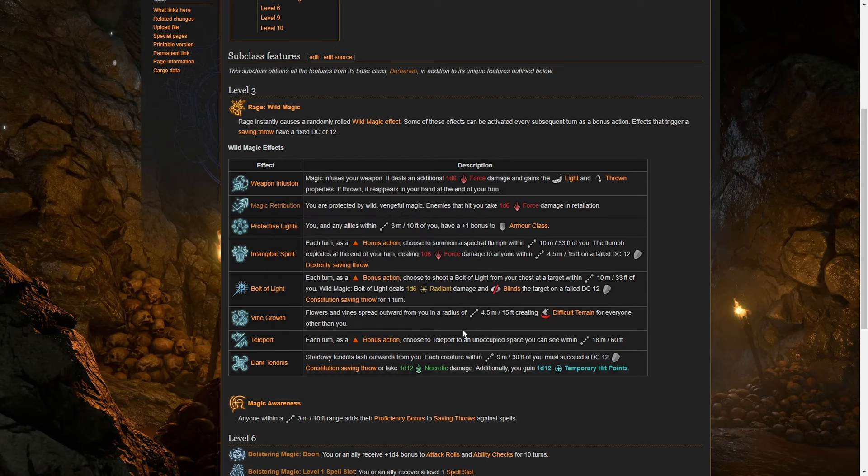Vine Growth is a bit annoying because it creates difficult terrain for everyone other than you. Dark Tendrils can hurt your allies — you can take 1d12 necrotic damage, which isn't much but you don't really want that. The top one I quite like is Weapon Infusion — the weapon gains the lightning thrown property — but again it's random. So I'm just not that impressed, especially as we get to the higher levels where the extra damage is worth nothing really.